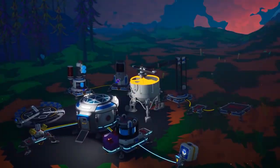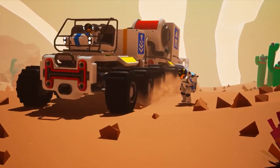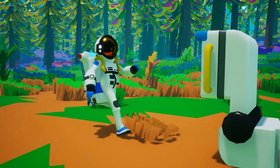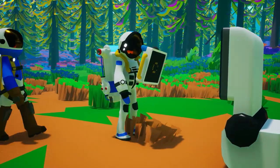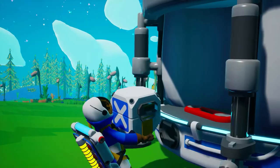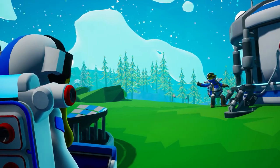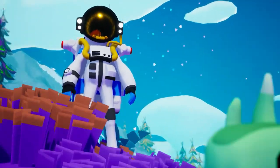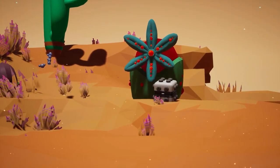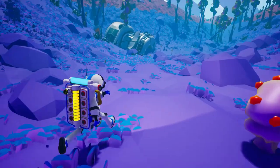Since Astroneer is a sandbox game, there really isn't any set objective other than to get out, explore, and have a good time. However, with the release of the missions update, System Era added a mission system that helps guide you through gameplay and toward some of the most exciting discoveries in the game. With the release of the Space Nails update, System Era has said that lore will now be introduced, giving us a broader picture of the Astroneer universe and what's going on.